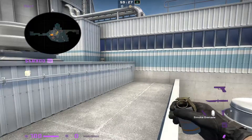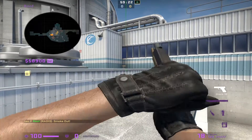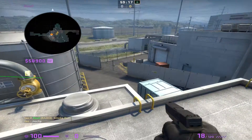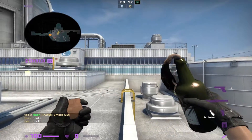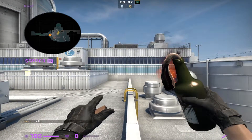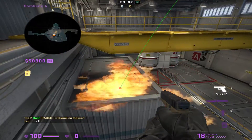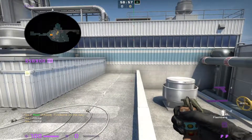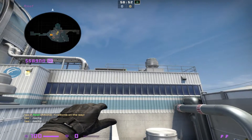He's gonna find the right edge of this bucket, down to the shadow, and jump throw that smoke — that's gonna land through the skylight to smoke off heaven. Then he's gonna backpedal down the edge of the roof, find just about any section in this thicker blue line, run forward, and jump throw his Molotov — that's gonna molly top hut.